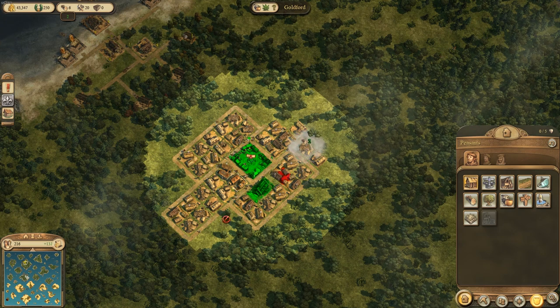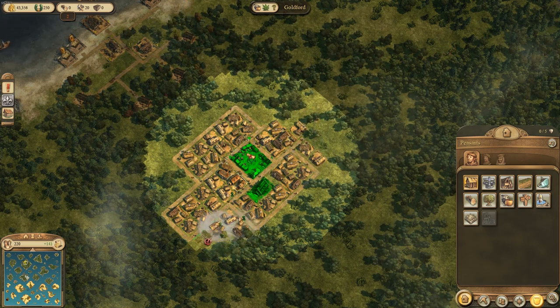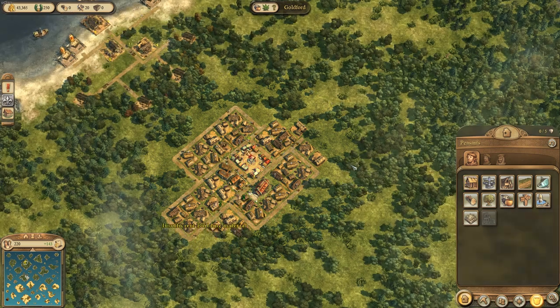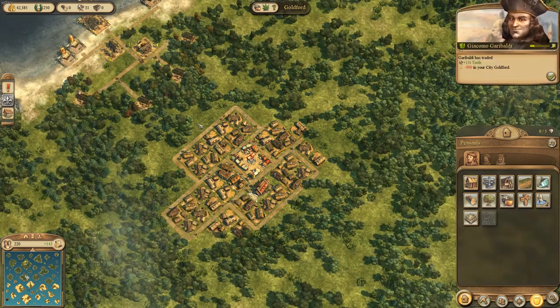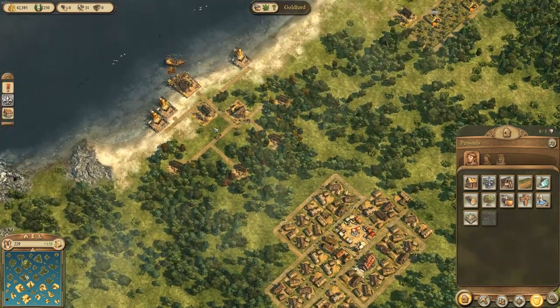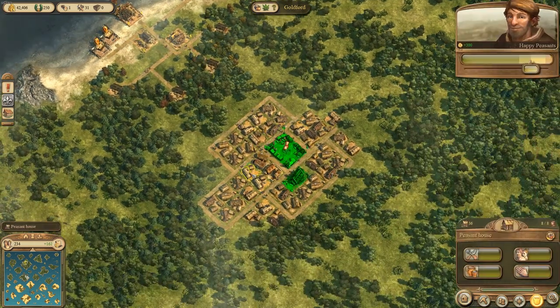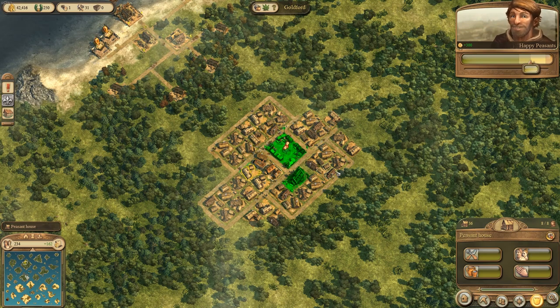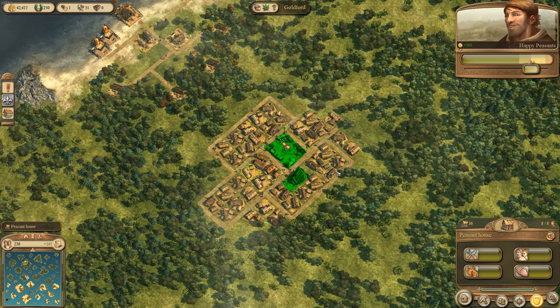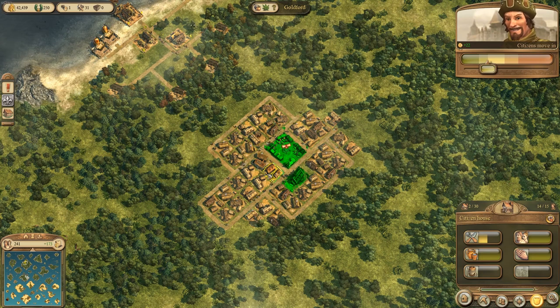I'm going to drop in even more houses. That should be good — so let's sit there for a second. The Council of Ten thanks you. We'll let the population build up, more people come in, let the population grow, and then we'll upgrade some peasants to citizens again — yeah, that's what they were called: citizens.